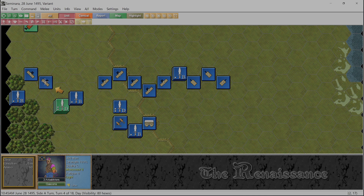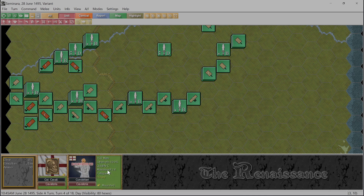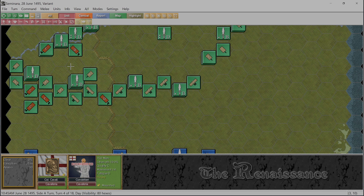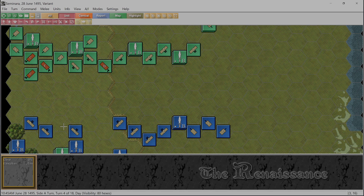We're gonna move over here and turn. Where's that heavy cavalry? He's disordered but he could be recovered. What does he have for movement? 21 - 3, 6, 9, 12, 15, 18, 21.